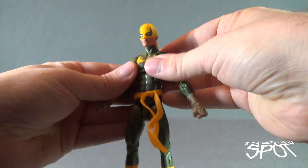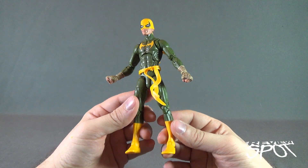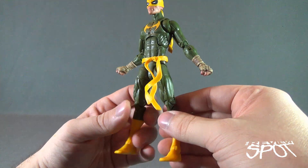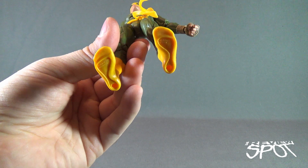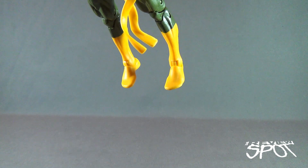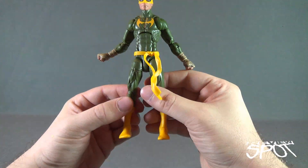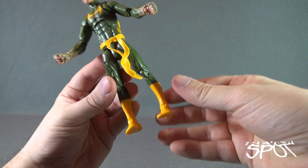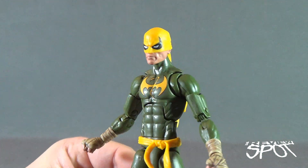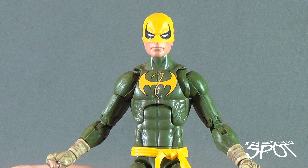You can probably guess that Iron Fist is using a Spider-Man body. Notable features include the shoulder blade crunch — additional articulation normally only found on Spider-Man figures. One thing I'm not crazy about: he has the Spider-Man duck-bill feet. They literally look like a pair of duck bills, even more so in yellow. The coloring overall is pretty good, and one of the better highlights is the face sculpt — it's actually quite good.